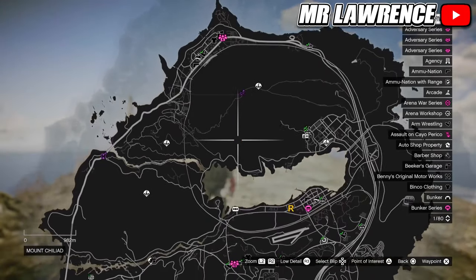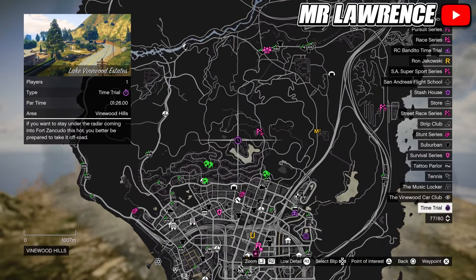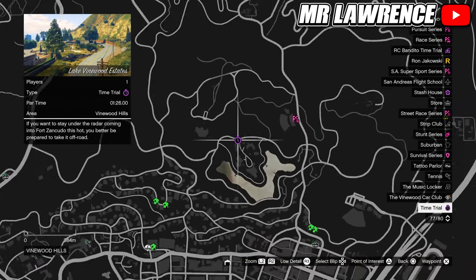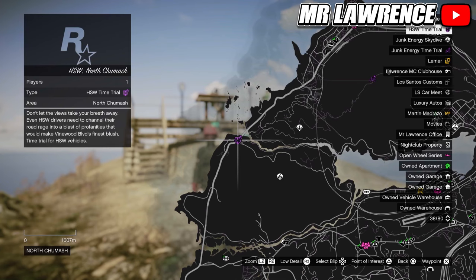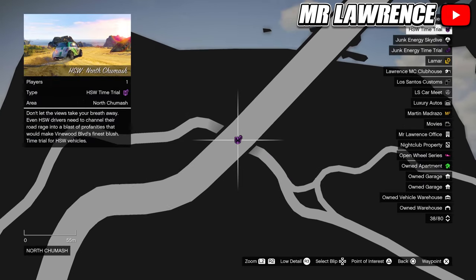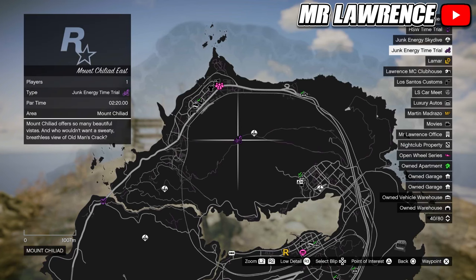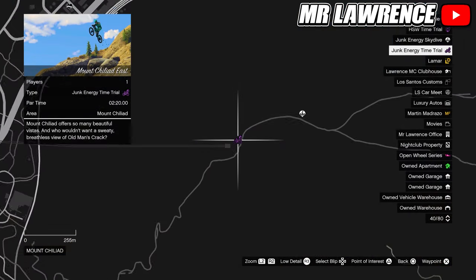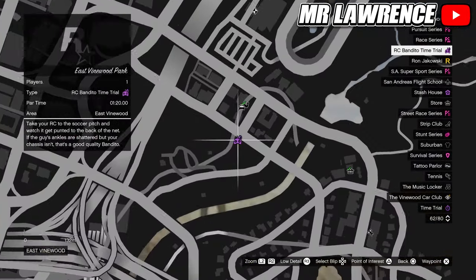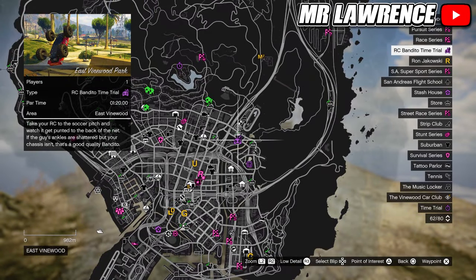Another way to make money is time trials. You need a fast vehicle, but once you do you can complete a time trial every day and earn $100k. There are also HSW time trials on next gen that pay $250k, but you need an HSW vehicle first — completing the HSW time trial also lets you apply HSW upgrades on one vehicle for free. There's also a Junk Energy time trial done with a bicycle that pays $75,000, and the RC Bandito time trial which pays $100k.